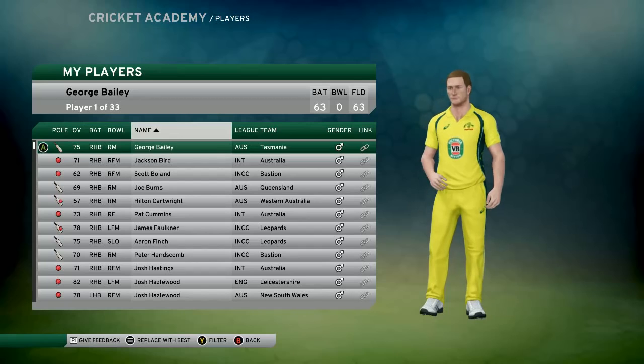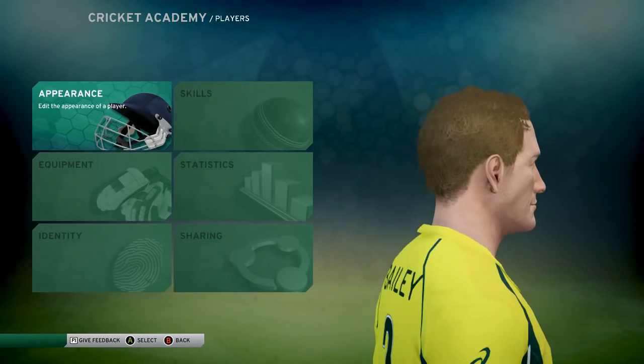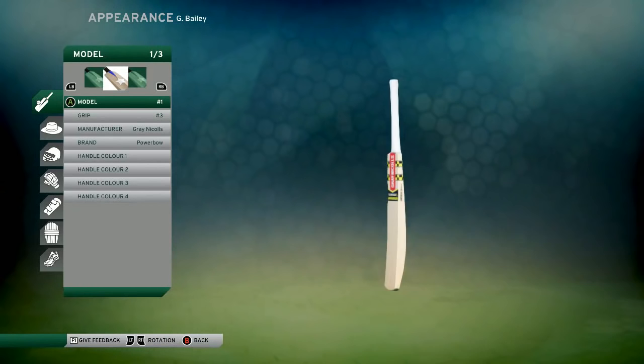Hey boys, welcome back to some more Don Bradman Cricket 17 player showcases. You can see it's George Bailey in the proper ODI kit for Australia. And also, as you see here, the grey Nicolls bat right here looks amazing. I've got to say, it looks incredible.